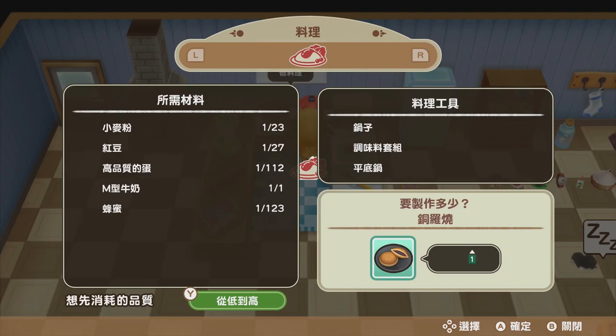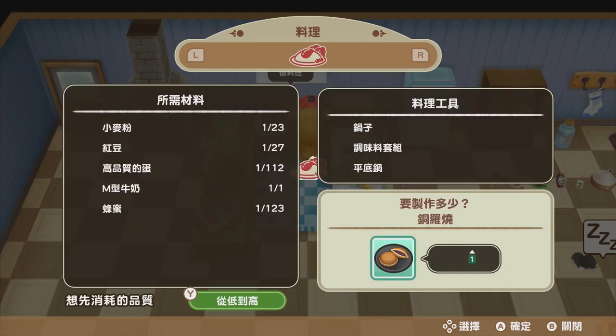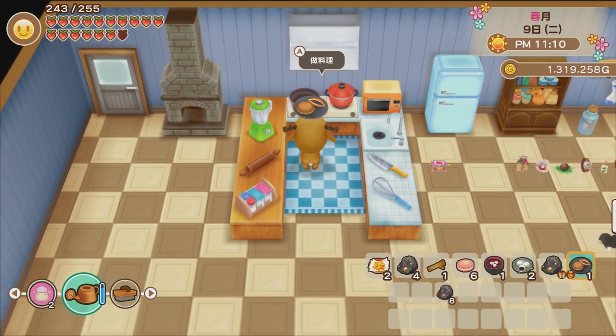Milky finally learned how to make Doraemon's favorite food — dorayaki! To unlock this recipe, all you need to do is cook with red bean three times. Just make red bean rice cake soup three times and you're done. This is also Brandon's favorite food, so I'd highly recommend learning it. It needs honey, milk, red bean, and other ingredients, but we have it all — let's cook it! I love it!